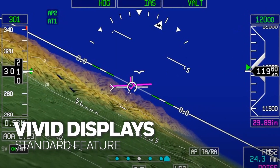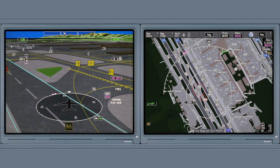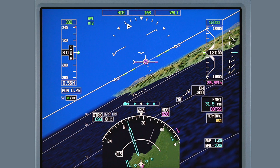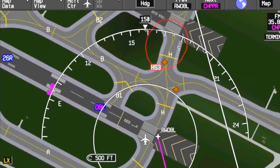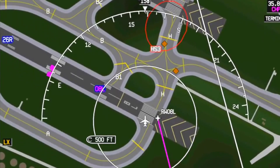Thanks to the upgraded advanced graphic modules, the PFDs and MFDs are now capable of displaying a higher resolution and a brighter and richer color palette, resulting in more vivid displays. The cockpit displays don't just look better — they contain an array of new, powerful features.